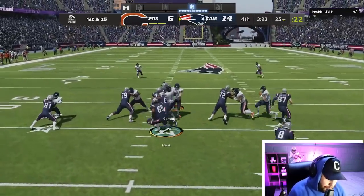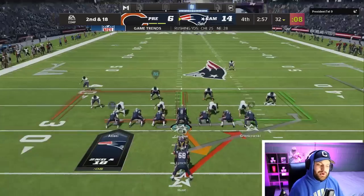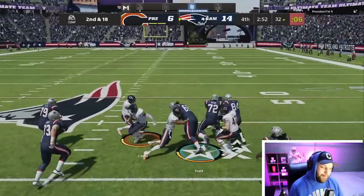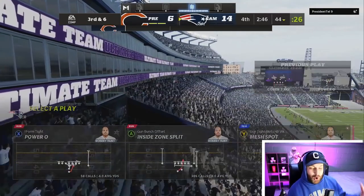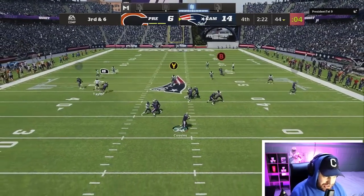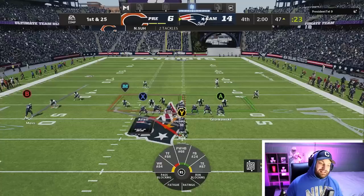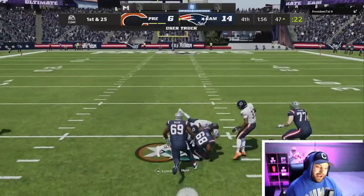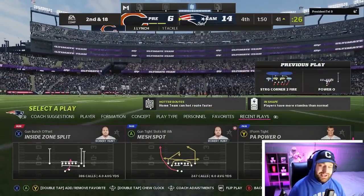We run out of bunch so he doesn't guess run — a nice seven-yard chunk. He's not guessing run anymore, we got him away from that. We get a couple blocks and another huge chunk. We don't have a timeout to keep him preserved, so hopefully we can carry this to the two-minute warning. I've been chewing clock so there's not much time. Easy dot on a low pass and we go to the two-minute warning — Robert Hunt nice and fresh. We run the ball again, six yards in the open field.